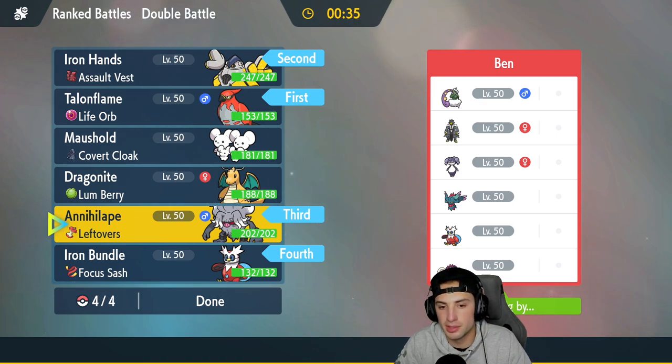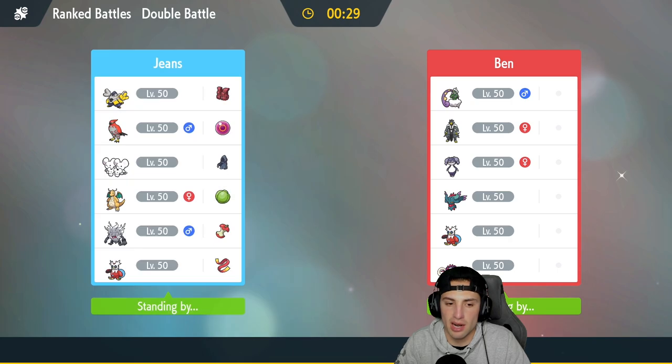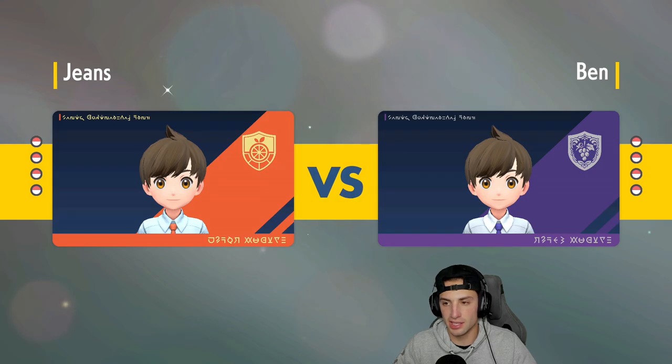In the back we'll go Iron Bundle and Annihilate. Dragonite has Extreme Speed which could work, but I like Iron Bundle and Annihilate on their own, so we'll lock that in. Like I said, I haven't really used Talonflame in Regulation D — there are just so many options like Tornadus that kind of do what Talonflame does.